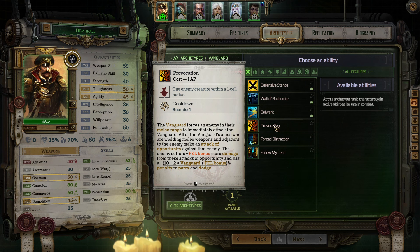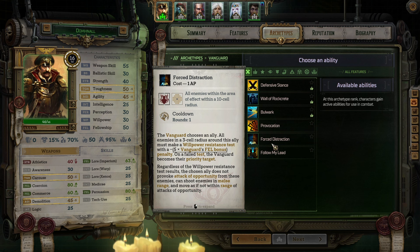His lordship Donald von Valancius, Rogue Trader by the grace of the God Emperor and the Sacred Lords of Terra. Bearer of the Warrant of Trade, Stellar Inheritor, and Guardian of Humanity. Let's go and level up.